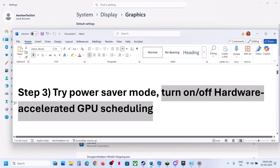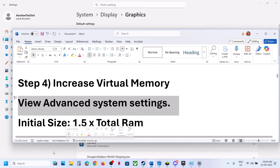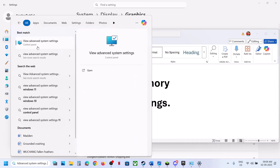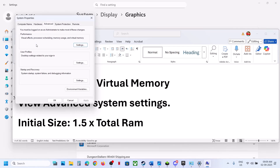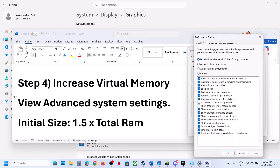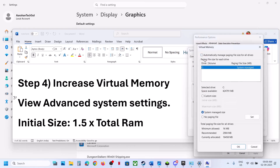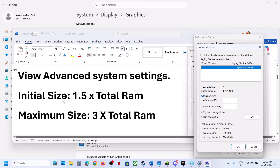The next step is to increase the virtual memory. Type in 'View Advanced System Settings' in the Windows search box and click on it. Under the Advanced tab, click on the first Settings, go to the Advanced tab, click on Change. Uncheck the box, select the drive where the game is installed, and select Custom Size. If you face any problem after doing this, you can always revert back.